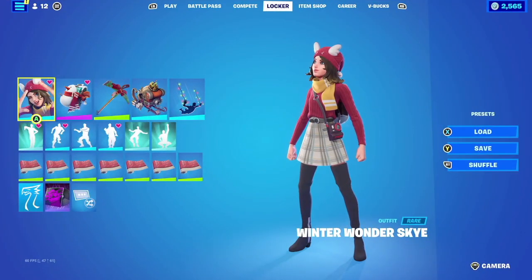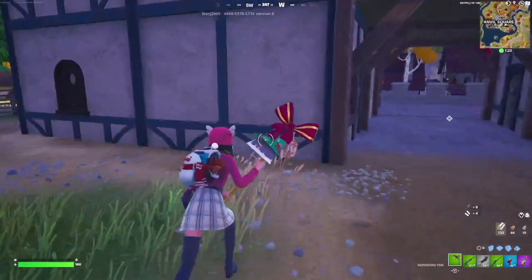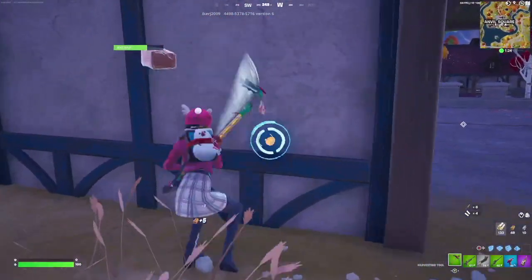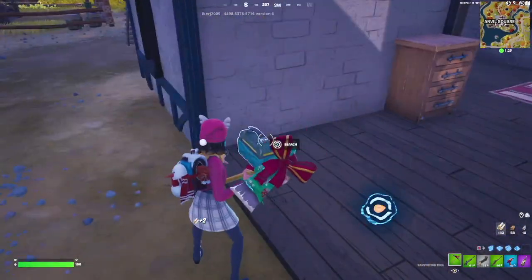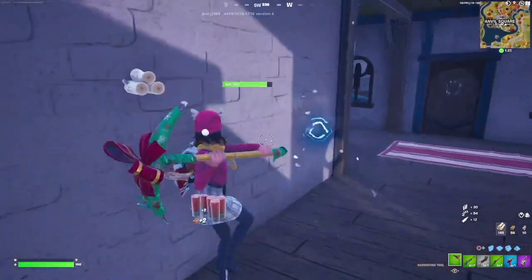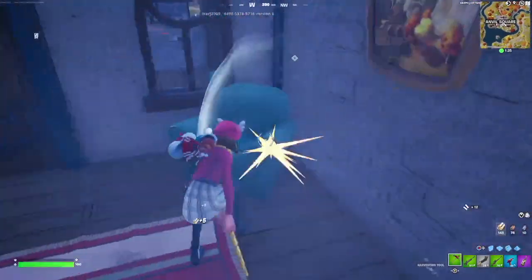For our next combination with the Winter Wonder Sky, we're going to be pairing it up with the Blustery Back. Now I'm going with another holiday backbling that you can't obtain anymore — it was obtainable for free. The reason it pairs really well is because of the little snowman, the Christmas theme, and the brown aesthetics. Then for the harvesting tool, we're going to be going with the You Shouldn't Have.